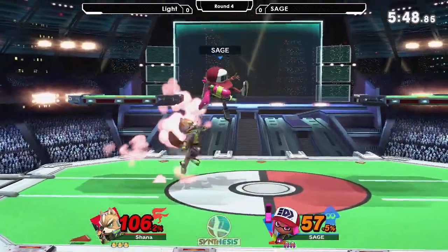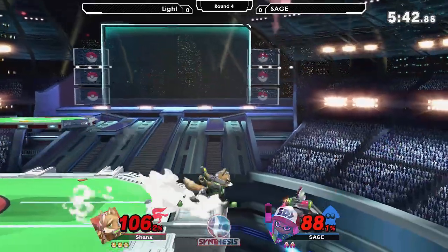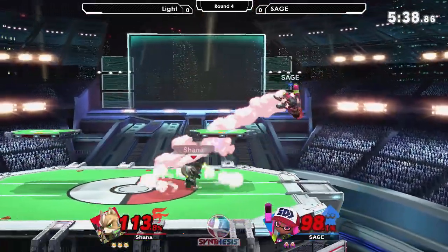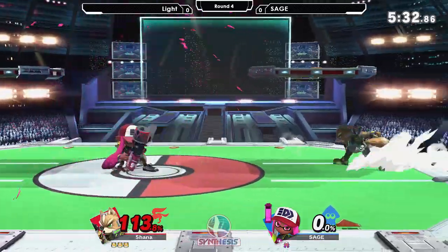Fox is a primarily grounded character — dash attack, up tilt, down tilt. Forward tilt is a lot better; all of his tilts in general are a lot better, including good old dash attack. That's the only move that actually got nerfed in his grounded kit, maybe up tilt a little bit. Back air — nerfed, but still a really good move, especially when it hits.